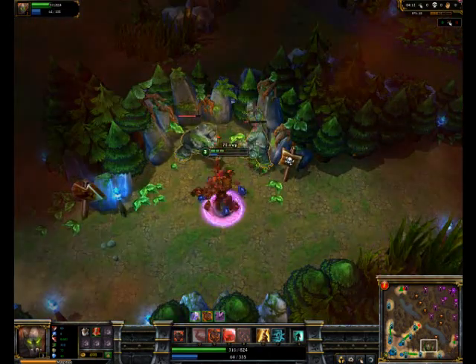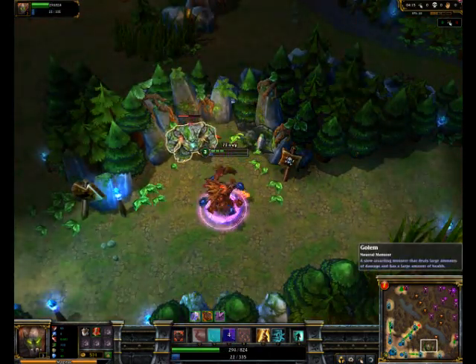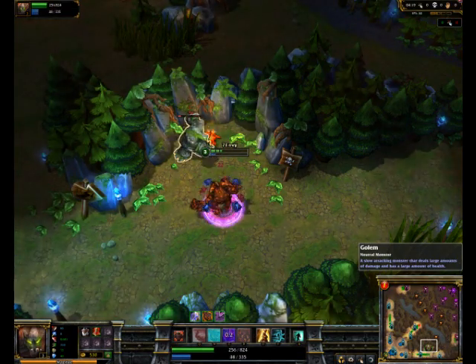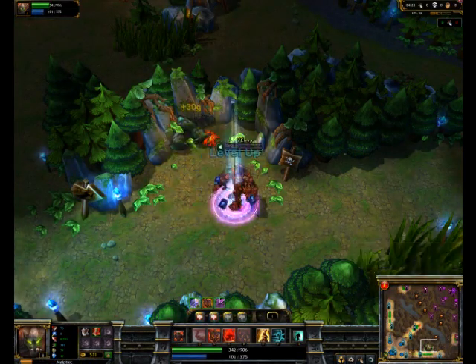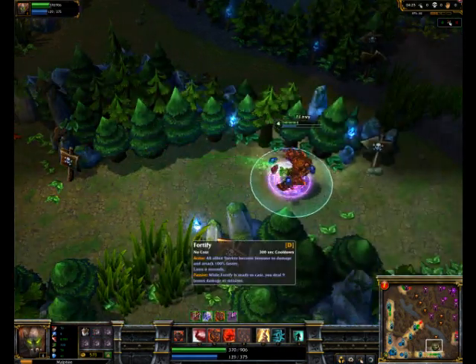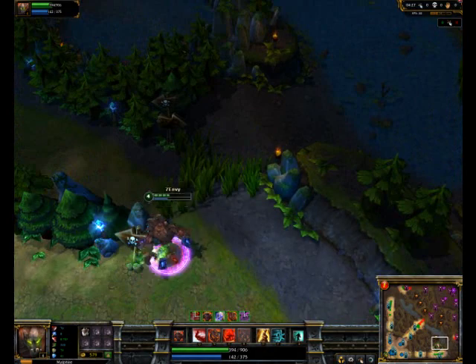I picked up Fortify and Ghost. Basically, 21 points in defense and 9 in utility. You're going to get Fortify and Ghost Mastery.